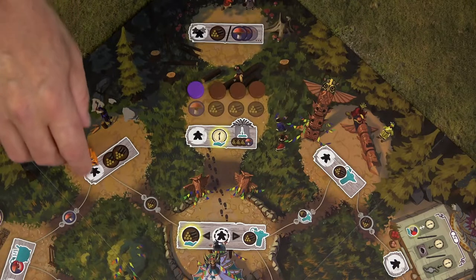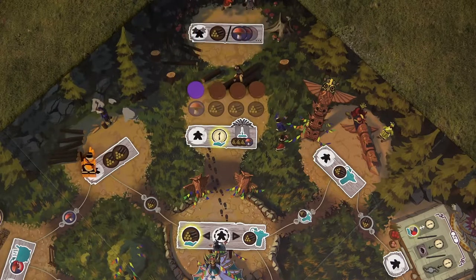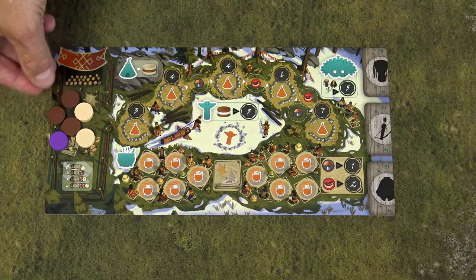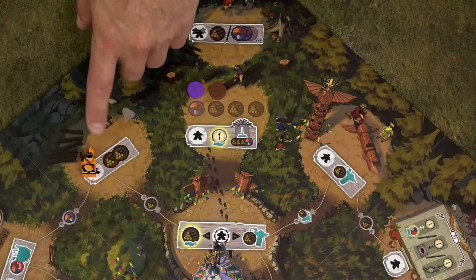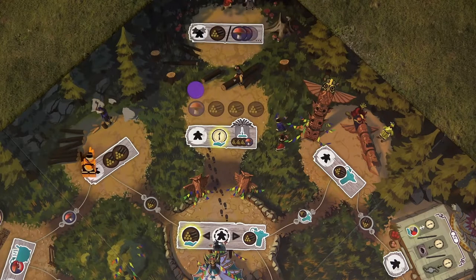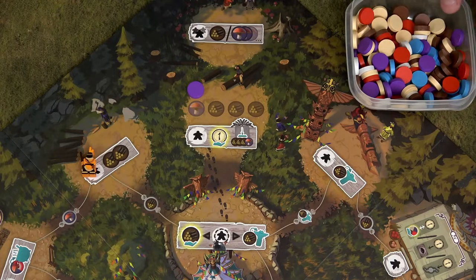When you take this action, you take 2 wood tokens from the forest area and add them to your personal reserve. If you take the action and there aren't enough wood tokens in the forest, you take whatever is left there, but you are not allowed to take the remaining wood from the general supply.